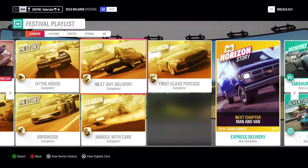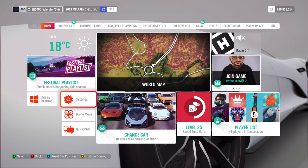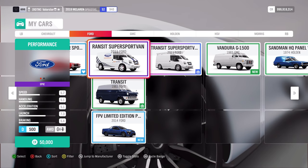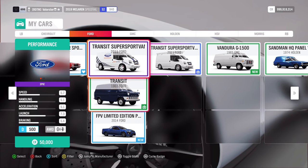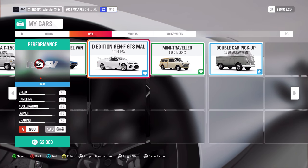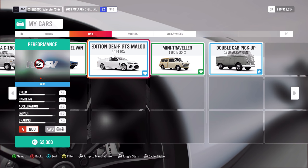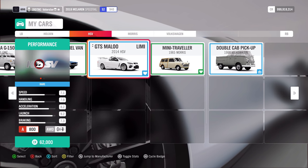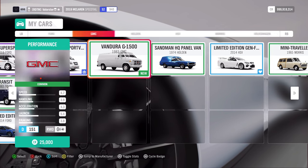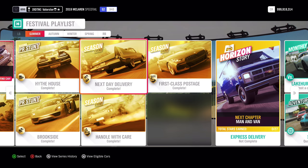Let's have a look at the next championships. Next Day Delivery - we need A800 Vans and Utilities. So many people always take the Transits because they were so OP. I actually used my HSV Limited Edition and had no problem winning it. I only share my tune if I have at least 95%. What can we win from this one? Next Day Delivery gives us the Plymouth Fury.